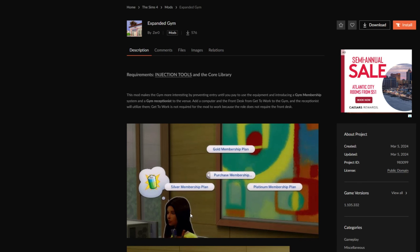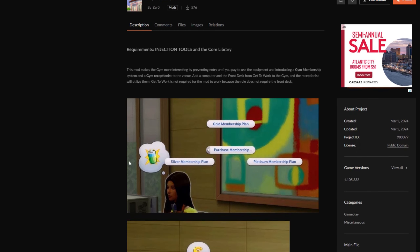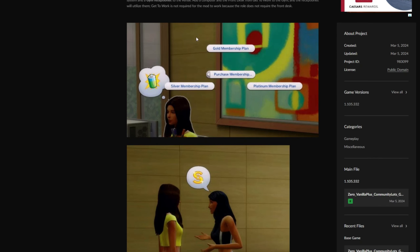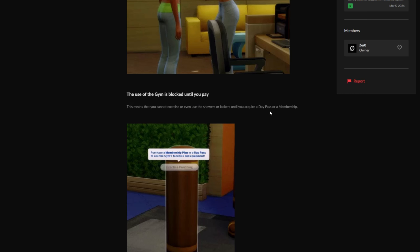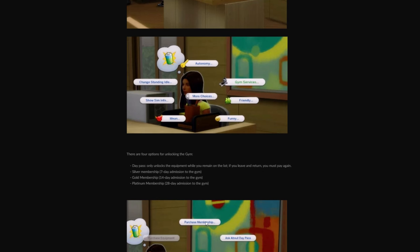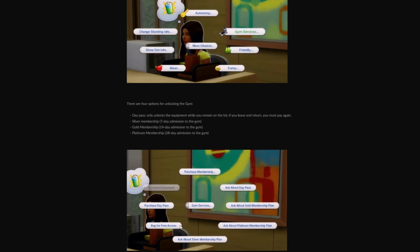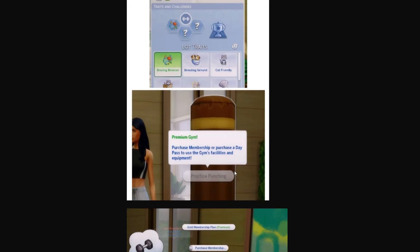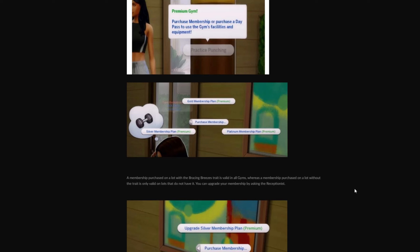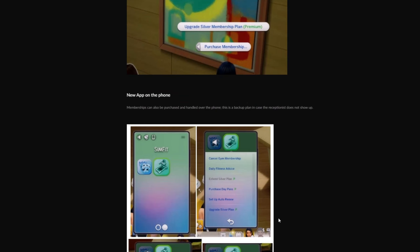Last but not least I want to go over an Expanded Gym mod by Zero — another vanilla-plus mod similar to the careers mod I reviewed. Basically what it does is prevent entry to gyms until you pay to use the equipment — it adds a gym membership system and a gym receptionist. You do not need Get to Work for this, so it is completely base game compatible. You have different membership plans and the use of the gym is completely blocked until you pay — either a day pass or a membership. There's a new gym services menu where you can purchase membership, ask about a day pass, or beg for free access. The pricing will change based on lot traits — if you add the Bracing Breezes lot trait it becomes a premium gym, and a membership purchased on a lot with Bracing Breezes is valid in all gyms.